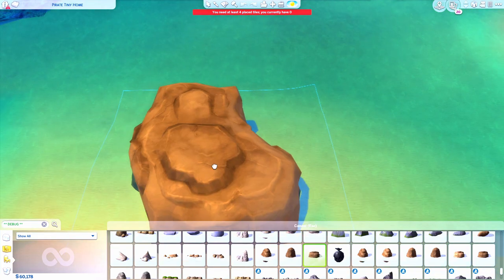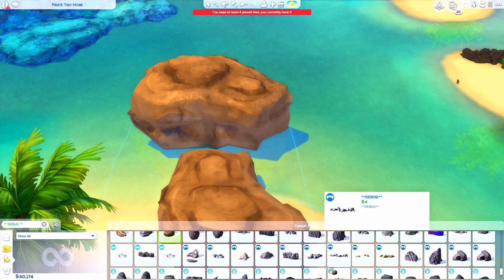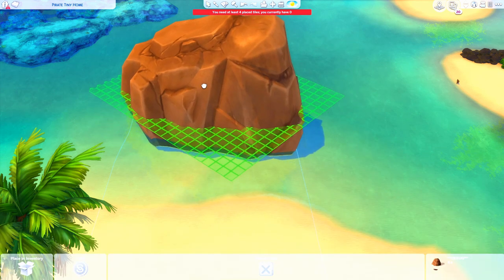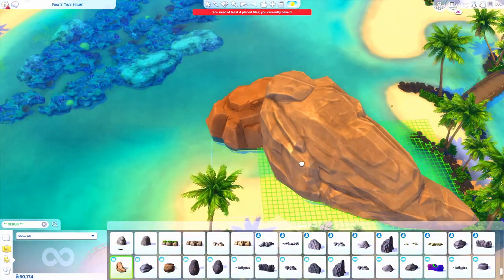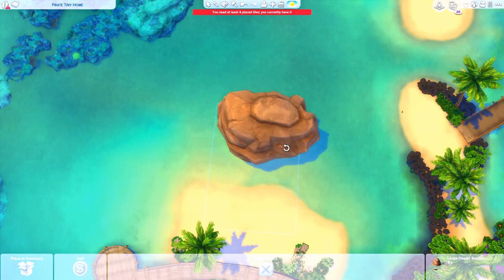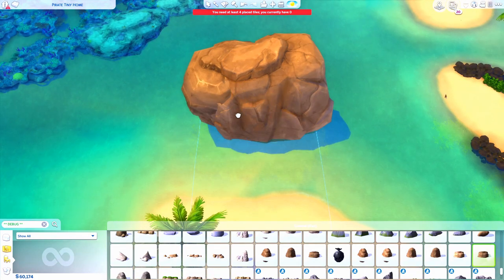Hello everybody, it's Tommy and welcome back to another speed build. Today we're going to be building a pirate oasis. This is basically a dual lot — we don't have dual lot types in the Sims — but I wanted to do a house or a tavern that was very pirate themed. Obviously Sulani is a really great place to put it, keeping it a little bit smaller.